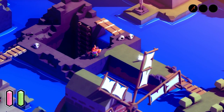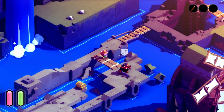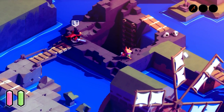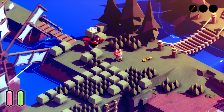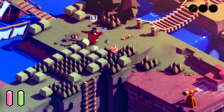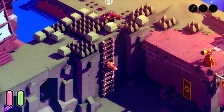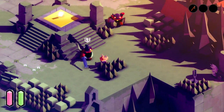Now we can retrace our steps and go back across those two bridges to lure one of the sword enemies to follow us. We'll use this enemy to cut down the bushes for us, since we don't have a sword and can't progress through the section where the game wants you to use one. It's a lot easier to get the enemy to do it for you than to try bombs. Once the bushes are cut, you are free to go.